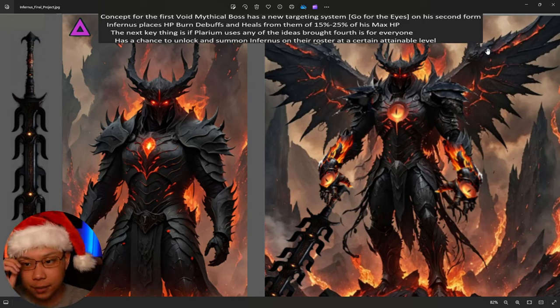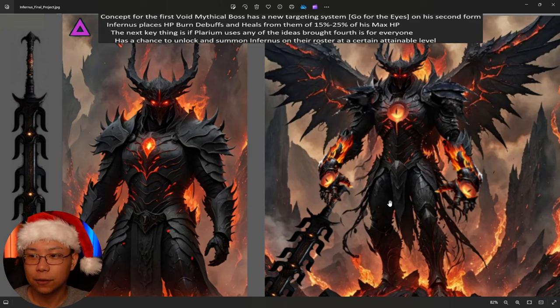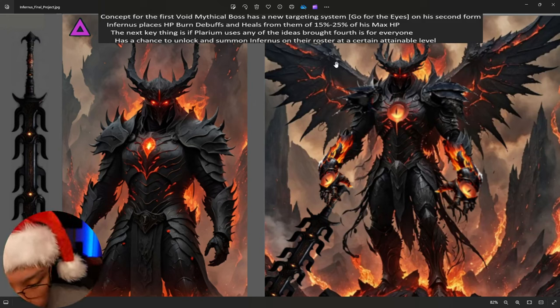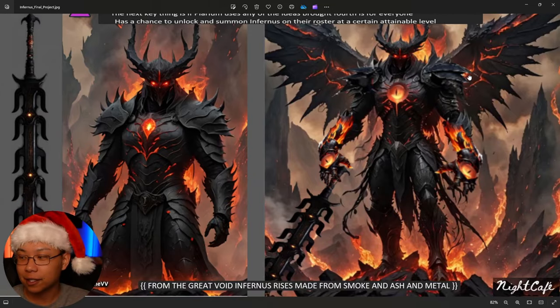I think sharing ideas and concepts is something I've always been a huge proponent of — because if you never have these discussions, they're never brought to light. From the great Void, Infernus rises, made from smoke, ash, and metal. What do you guys think some good skills would be for his active and passive? He already talked about burns and healing, but what would be good for skills? Like his A1 — do you think he should place a freeze? A 30% chance to place a freeze on the A1? A2, A3 — how many skills should he have? Big shout out to Baitem for sharing this. This is an awesome concept, and I hope they hold a contest like they did for Cavillax.